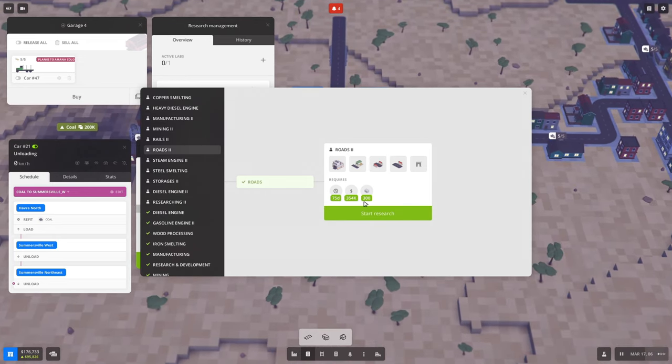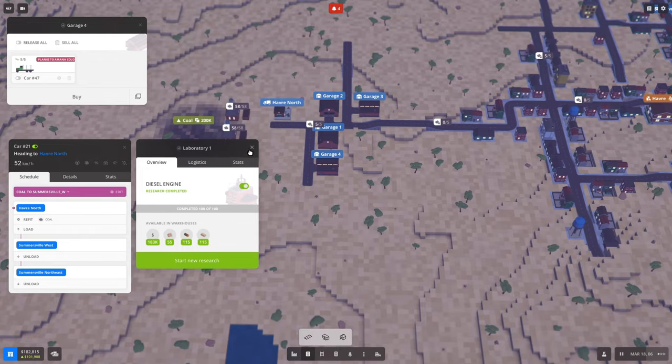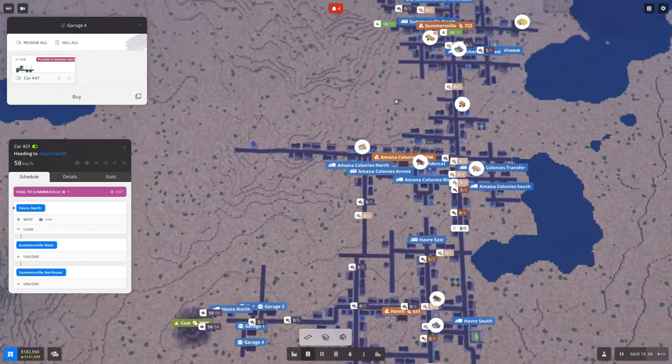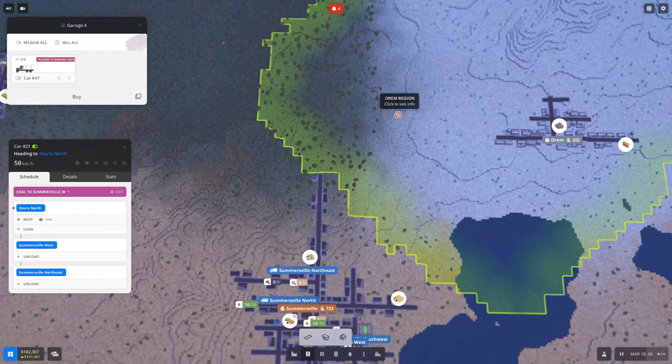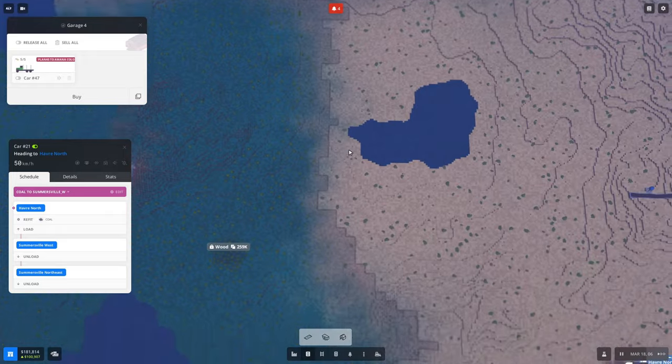I tried checking the wiki but this is an early access game, pretty early as far as solidifying all the features, so I could not find any information on how to purchase the diesel trucks. Now in order to research Roads 2 we need stone, so if we really wanted to go after that we'd need to get stone, and I think we saw stone in one of these other areas.